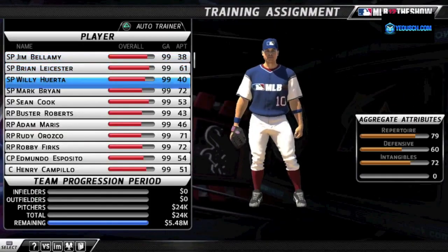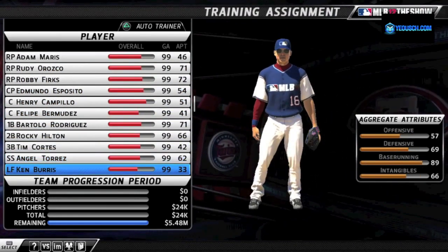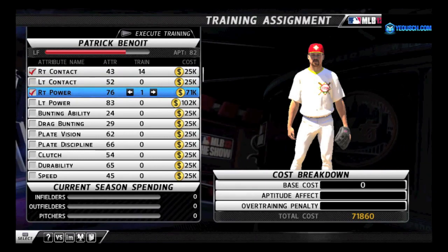To get started, you'll receive a 25-man roster of Dynasty Players and two packs of Primer Cards. You can completely customize Dynasty Players and, more importantly, train them to become the next All-Star.